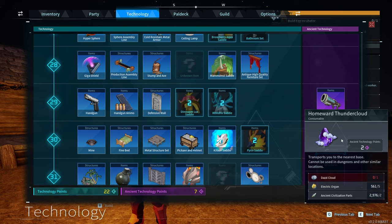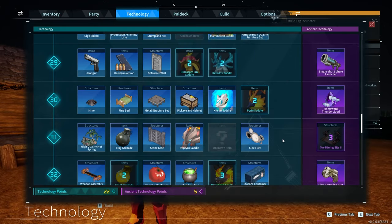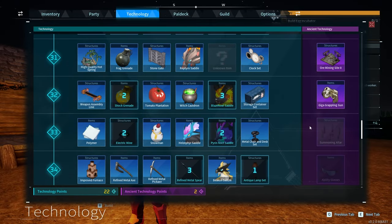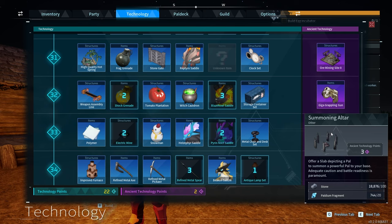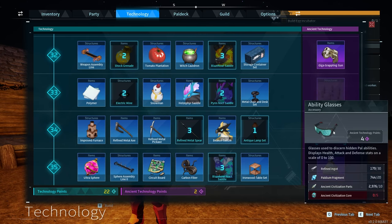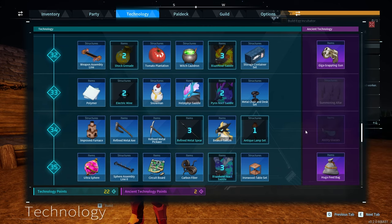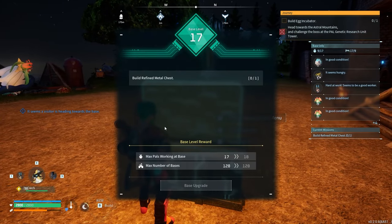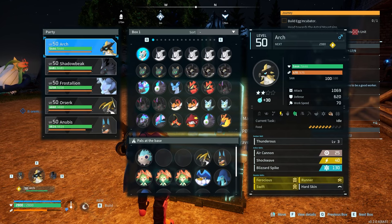Homeworld Thundercloud — transports you to the nearest base, cannot be used in dungeons and other similar locations. That's awesome. Ore Mining Site 2. Summoning Altar — offer a slab depicting a Pal to summon a powerful Pal to your base; adequate caution and battle readiness is paramount. Ability Glasses, Ancient Civilization Core. Electric Egg Incubator — there's a new egg incubator!